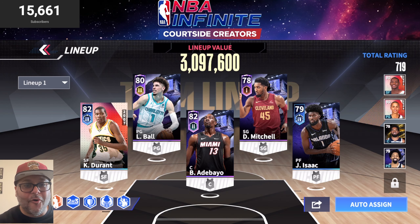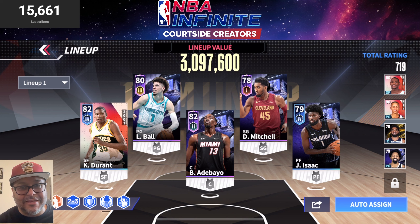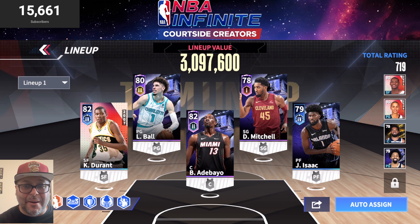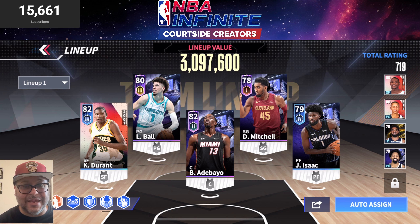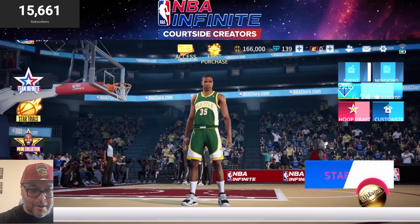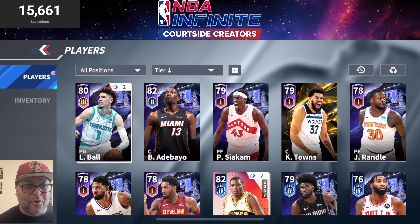I'm pretty hyped with these pulls. With all these pack openings and dabbling with the player market, this is the current squad we use for 5-on-5: Kevin Durant, LaMelo Ball, Bam Adebayo, Donovan Mitchell, Jonathan Isaac — and then my bench has LeBron James, Stephen Curry, Karl-Anthony Towns, and Spencer Dinwiddie. We've got to hit level 20 to unlock one more bench spot, but the team is looking pretty good. I also have Julius Randall, Paul George, and Pascal Siakam that I want to upgrade before adding them into the starting lineup.